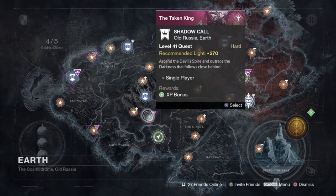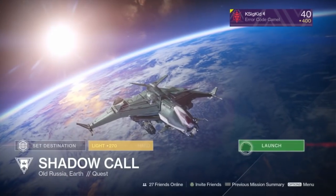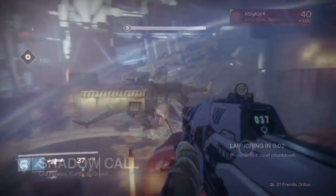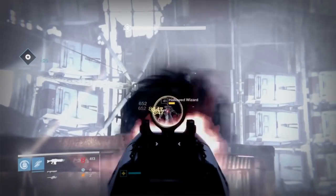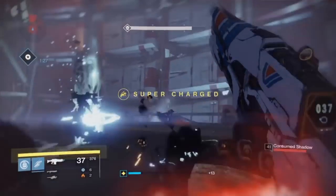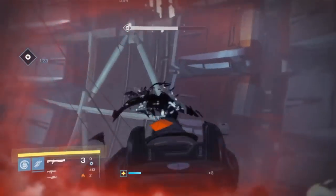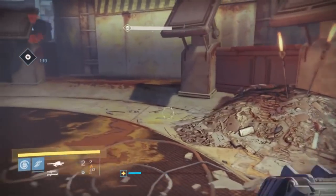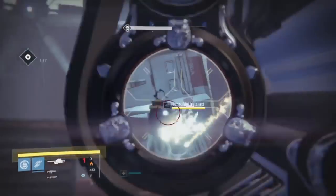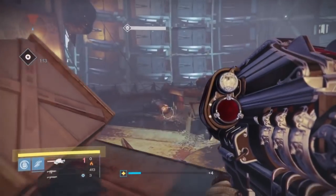It's pretty much a modified version of the Cayde Stash story mission, except you spawn in midway through and you have a 4 minute timer to get it done. It's really not going to be that tricky though, because you don't need to fight everything in there. You can run through as much of it as you want, and as soon as you kill these final three wizards, it's all over. One Gjallarhorn rocket is enough to take down a wizard on its own, so you shouldn't have any problem at all.